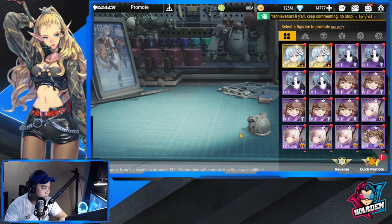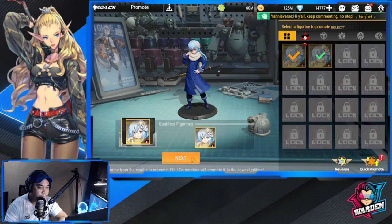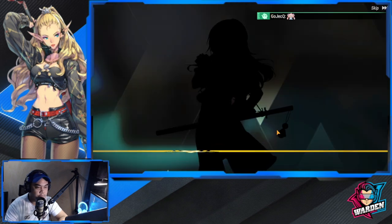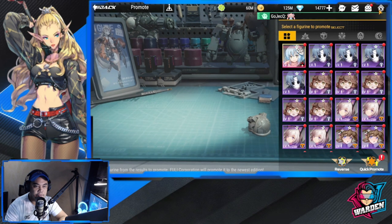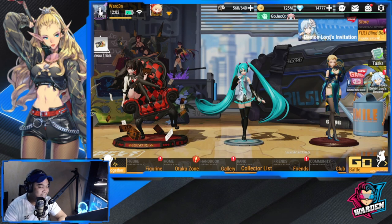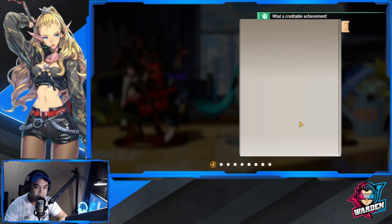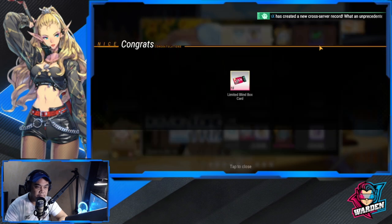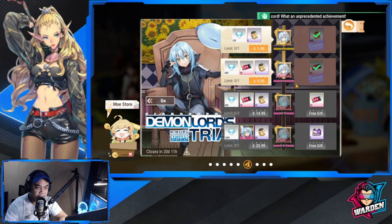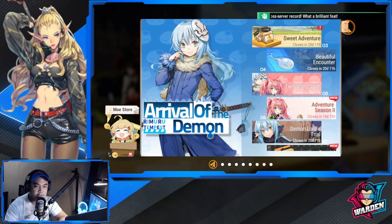After you fuse Rimuru you get 10 more free summons — isn't that cool? So here they are: 10 more free summons. As you build him up he keeps giving you more free gifts and free summons. Let's try to take him to two star first.